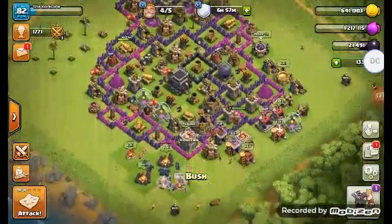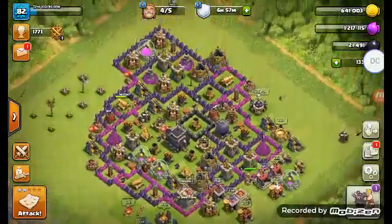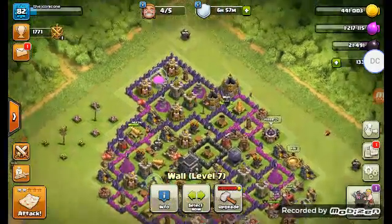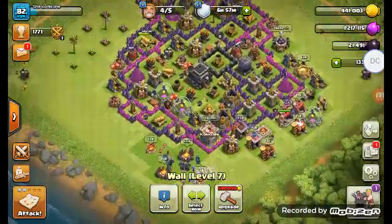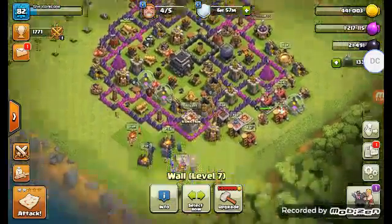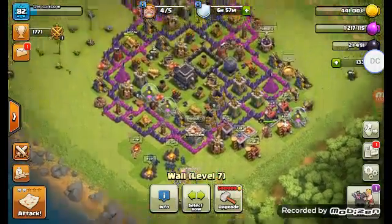So my walls are all purple, and then I'm going to get them all black. It's a pretty impenetrable base, to be honest. I just have my resources kind of covered, and I keep my army stuff outside of my base.